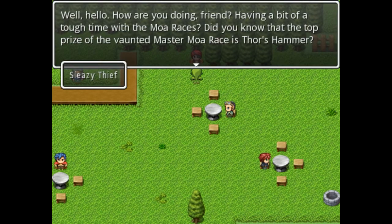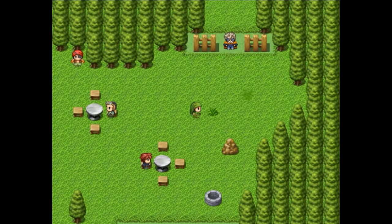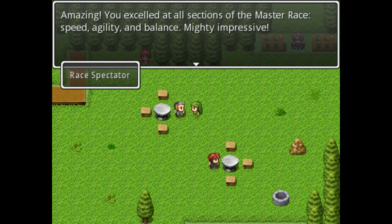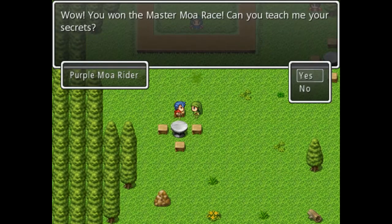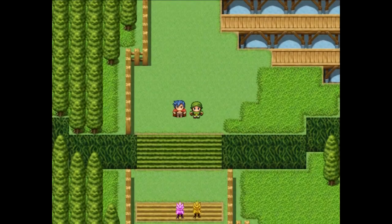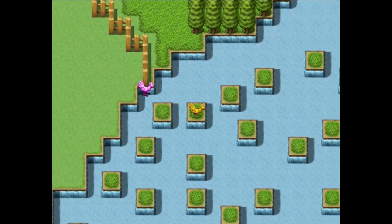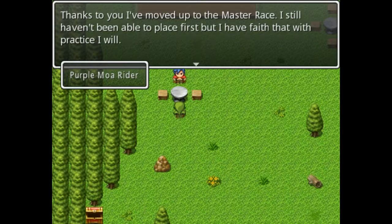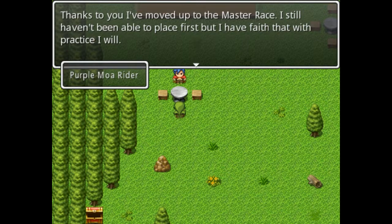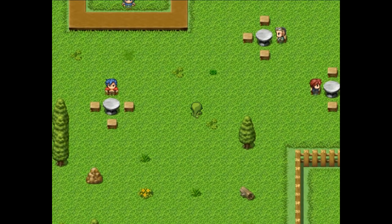Thor's Hammer — you excel at all sections of the Master Race: speed, agility, and balance. Mighty impressive. I've never been stopped in my life. One NPC says: 'Oh, you won the Master Moa Race. Can you teach me your secrets?' Another NPC says they're moving up to the Master Race and haven't been able to place first yet, but they have faith that with practice they will. They give us a large potion and medium magic potion as a reward.